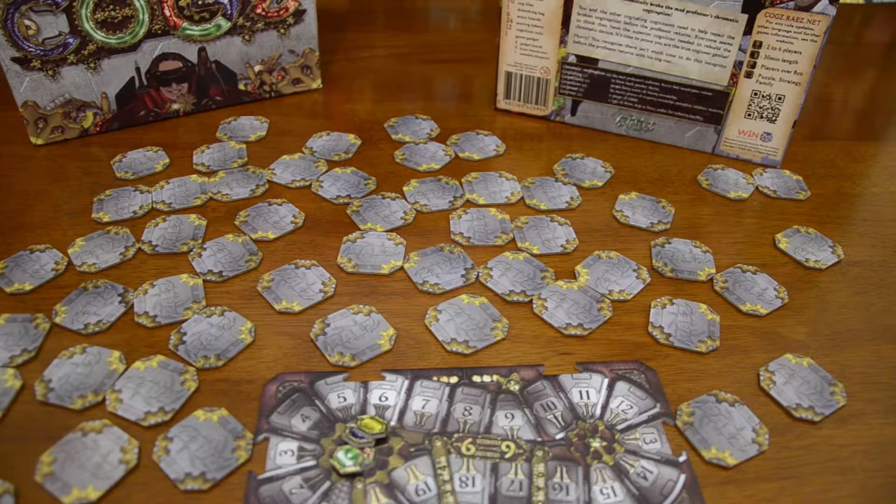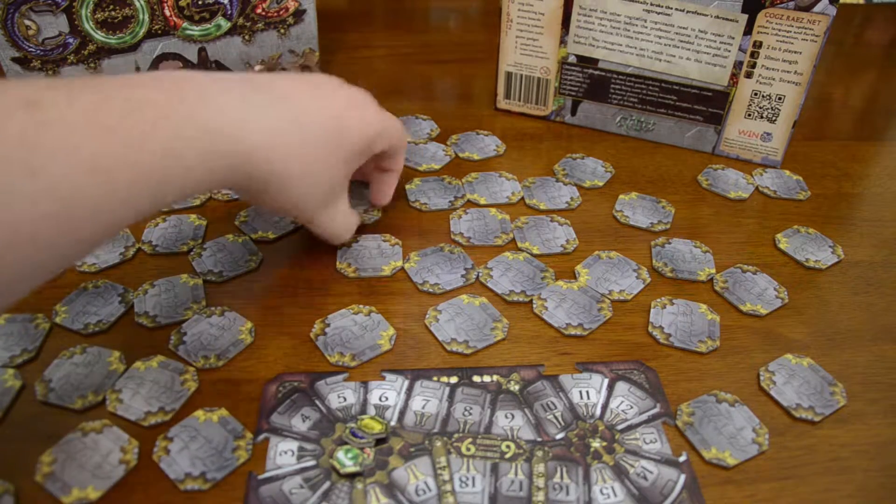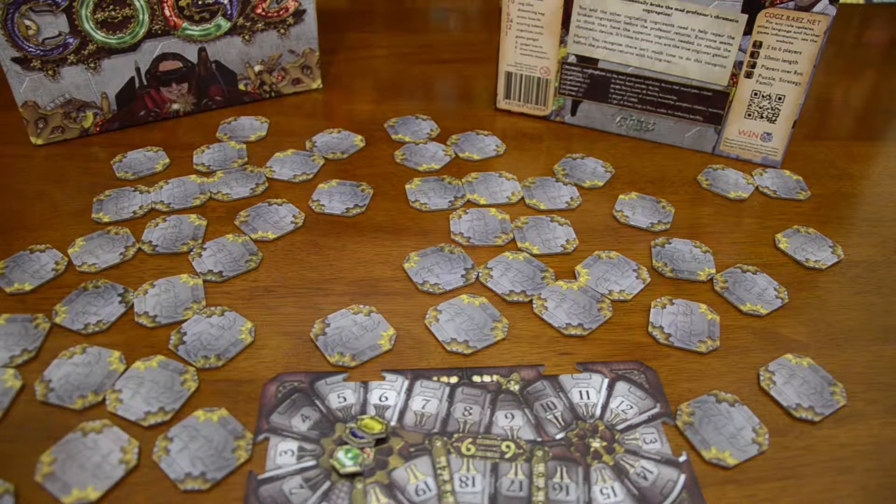Then all the tiles are placed face down and each player will select three at random to constitute their hand.